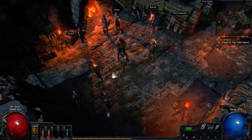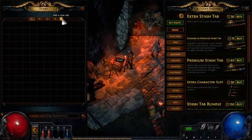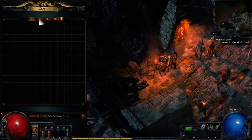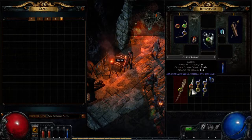Let's take a look at our stash, because this is the first time we can access it. As I said previously, we have four stash tabs initially, and we could add a new tab which opens the shop — this is where you can spend real money if you want more stash tabs. But for this tutorial, I'm going to show you that four stash tabs are plenty and we can go all the way with those.